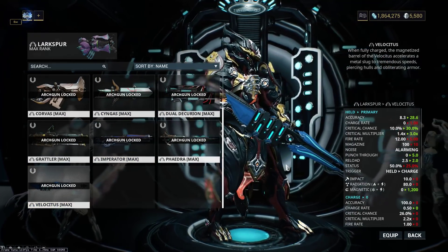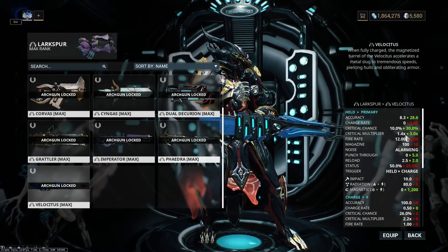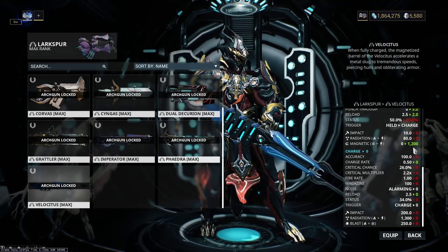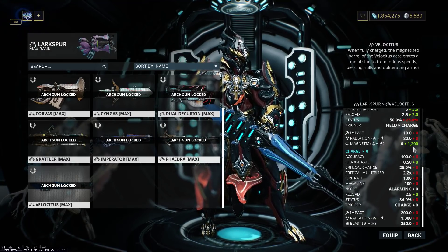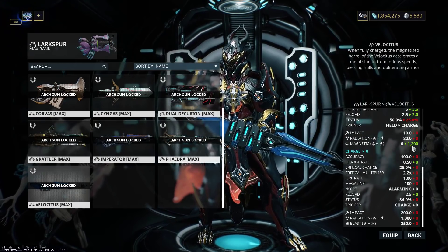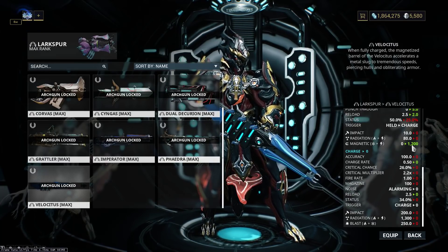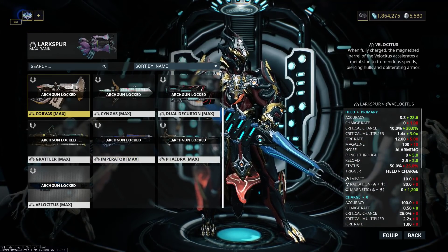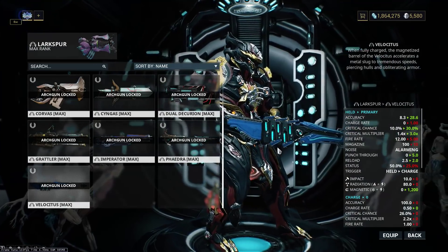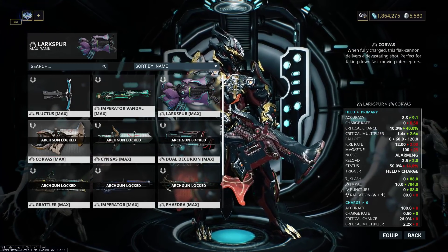The other Archwing weapon that people seem to think is good is the Velocitus, and it is — it has a decently high crit chance and crit multiplier. The one drawback with the Velocitus is that it is only magnetic damage, and the Eidolon really does not do well with magnetic damage — it will absorb most of it and you won't do much damage based on magnetic alone. So once you've built for Radiation, you're actually losing out on damage. You can still one-shot the limb with it, but compared to the Corvas, it's got nothing on it. The Corvas is probably your best Archwing weapon of choice.